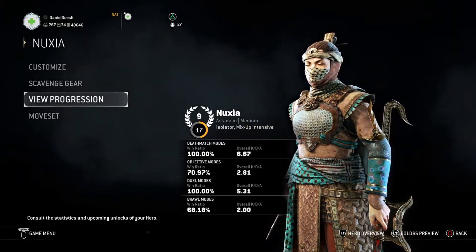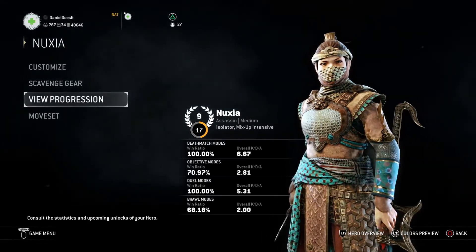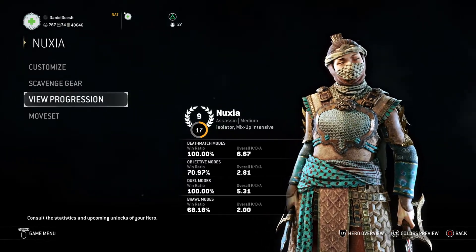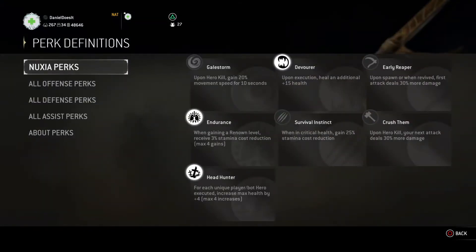Hello guys and welcome back to another For Honor Heroes Build video with me, Daniel Does It. Today we're working on Nuxia and the mode we're focused around is Breach Defense. So let's go ahead and get into the three perk selection.